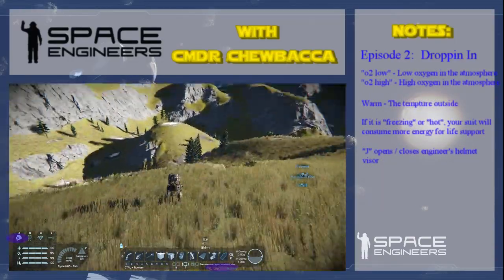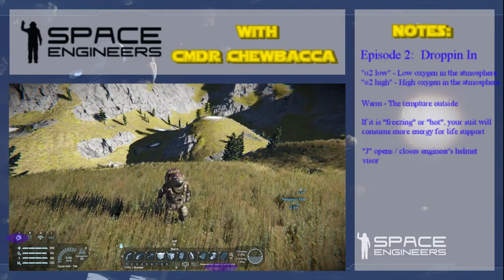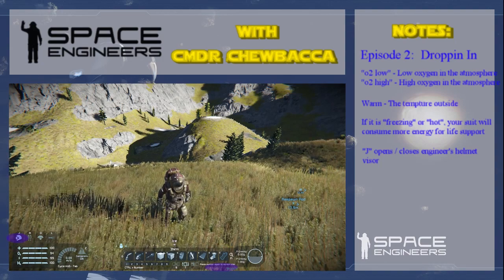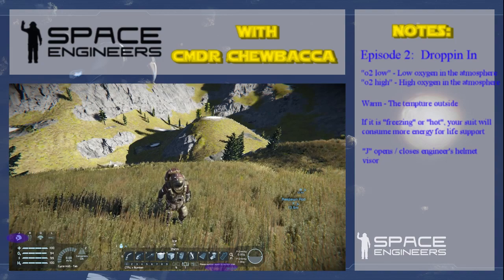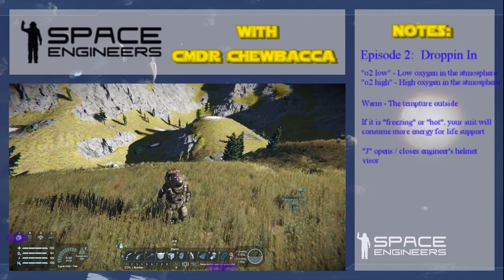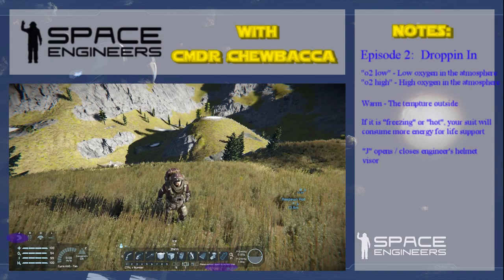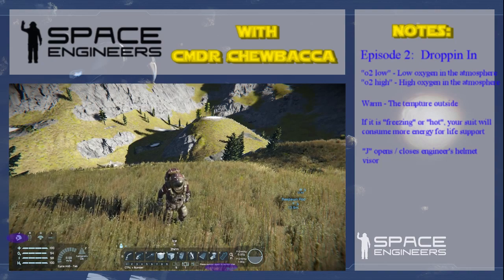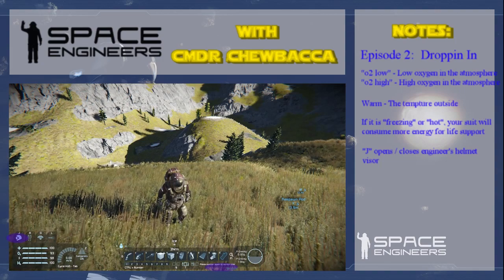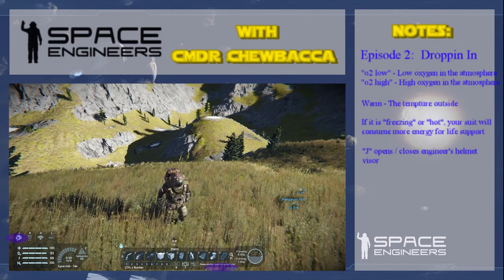Now before we go any further, look at something really important. If you look in the bottom section of the screen, you're going to see 'O2 low' and 'warm.' O2 is obviously your oxygen level. So if I hit J for Juliet, on the left-hand screen you'll see not only did the icon change for the helmet, you can see the helmet visor going up and down. If O2 is low or showing red, leave your spacesuit helmet closed so your system can continue to provide life support.